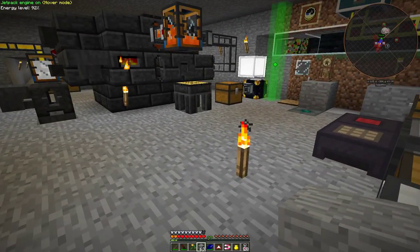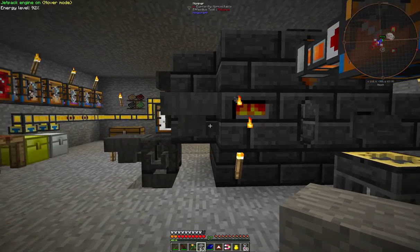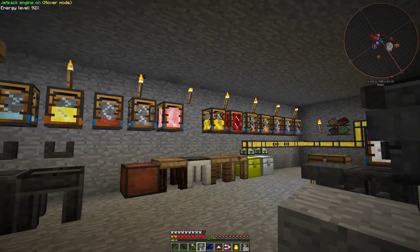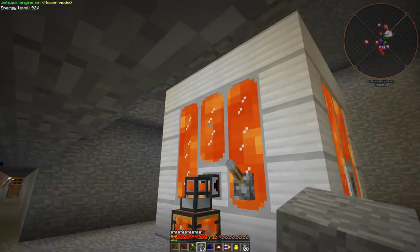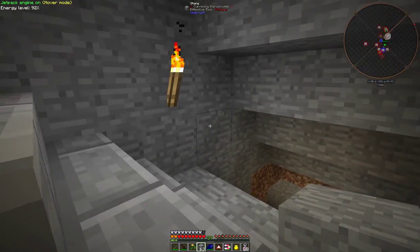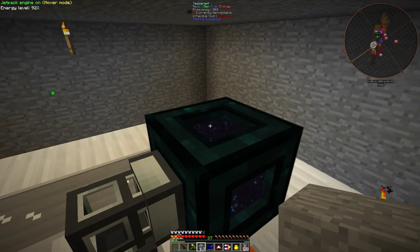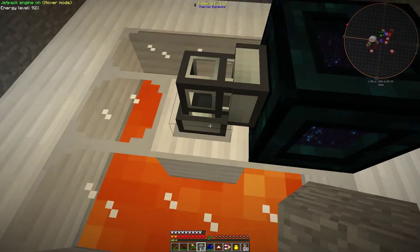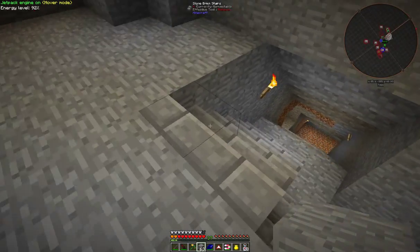On the top floor I have a Tinker's Construct smeltery, and on the walls are a lot of smelted metals. In here I have a tank, and on top of the tank we have another tesseract - in fact this tesseract is receiving lava and it's just getting pumped into here. This tesseract was connected to the nether to a pump in the nether but I've disabled that at the moment.